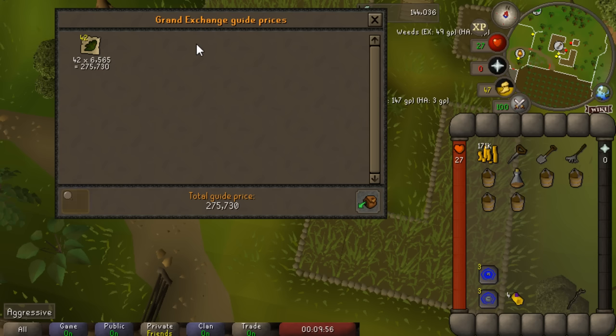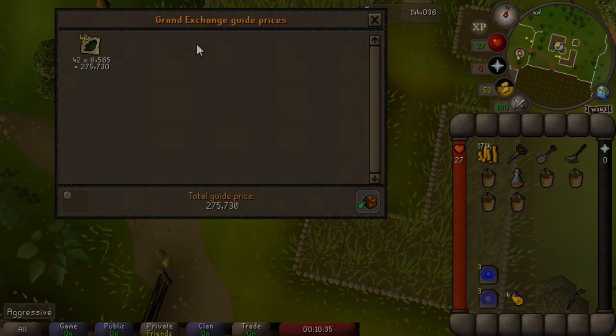Even though herbs don't give much experience, you will slowly accumulate Farming levels and the early levels go by pretty quickly. Our total loot was 275k. The seeds cost 175k for five of them plus a little bit for Ultra Compost - so we made around 100k from a five patch farming run. Really basic, really easy, and something that every beginner account should start doing pretty much right away. Anyway guys that is it for the video - I hope you learned something. If you did, leave a like. Leave a comment down below with any questions and keep in mind there is a lot more to farming: more patches, more teleportation methods, more items - but this is just a simple standard basic five patch run. Thanks for watching and I'll see you next time.